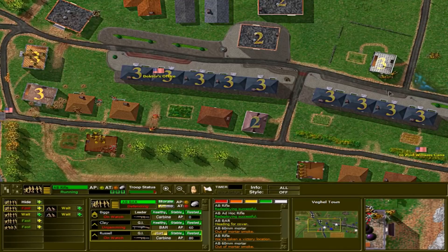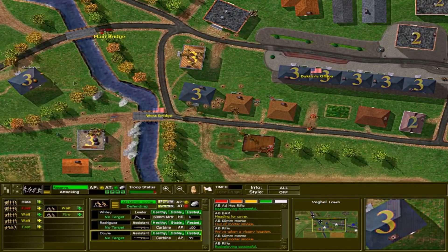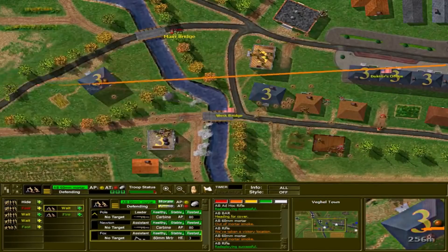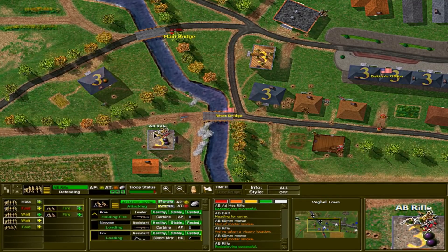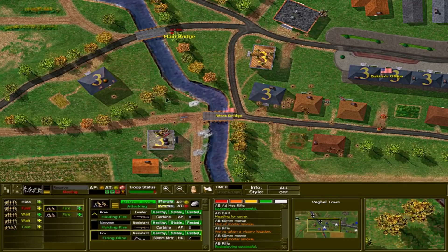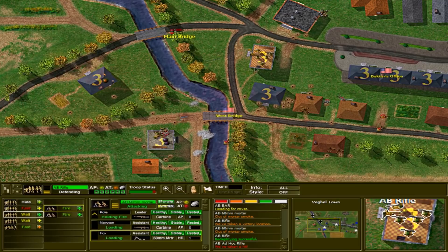We've got Close Combat: A Bridge Too Far while those soldiers are now actually fighting in close combat — we moved our troops into that building under the cover of smoke. Now we're shifting our fire to the other building which also has German reserve troops. We charged into the building, took some casualties, and the Germans still have more troops to deal with. We need to replicate our tactics, and we don't have a ton of troops across the river yet, so we need to get more across. You can see the West Bridge change into our hands as well.